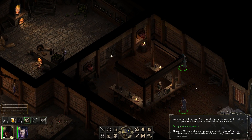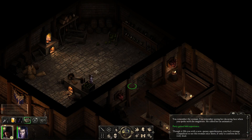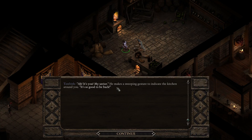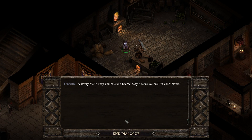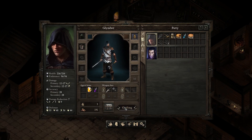I'm going to go back and talk to our dwarvish friend. 'Ah, it's you, my saviour.' He makes a sweeping gesture to indicate the kitchen around him. 'It's so good to be back. Do not think I will let this go unrewarded. I have decided you have earned the right to learn one of my most closely guarded secrets — my dearest recipe. A savoury pie to keep you hale and hearty. May it serve you well in your travels.' Have I just learned a recipe? I've learned a recipe. How wondrous. Crafting!